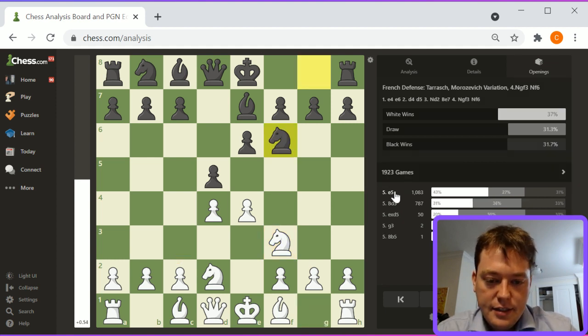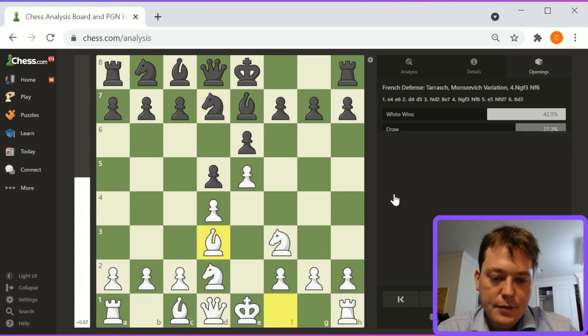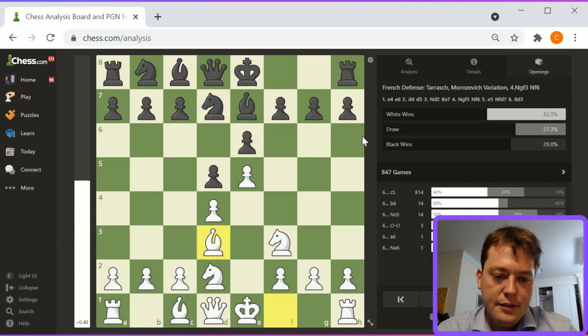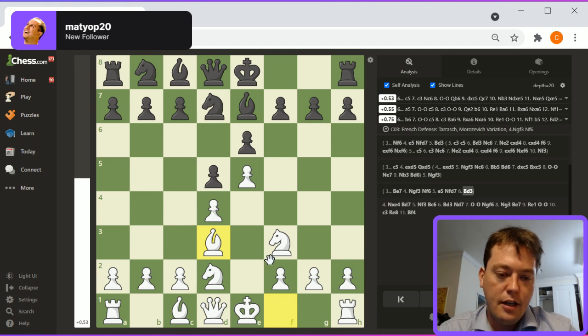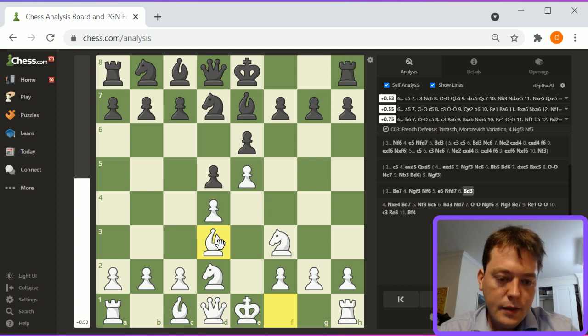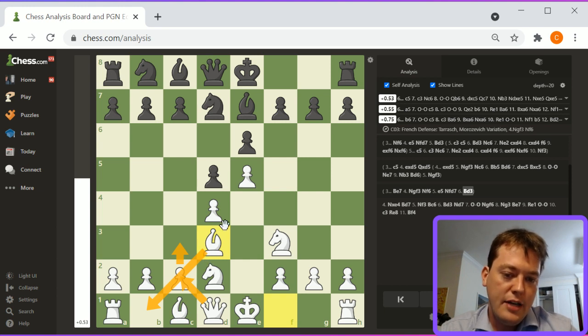Knight f6, e5, knight fd7, bishop d3. White has the better side of this. C3, bishop b1, queen c2 is a potential attack. This is an easier center to support with c3. The undermining move c5 is made a lot less useful than it sometimes is.